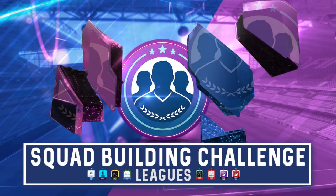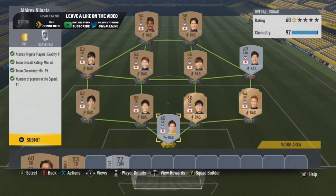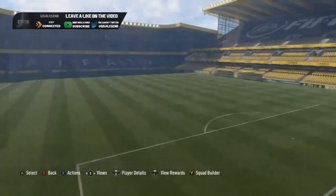First route is Albrecht's Nagata - really easy, 60 overall, 95 chem, and honestly one of the easiest routes. You can get away with just a couple silvers and most bronzes as well. It's 500 coins and a silver pack so not the best rewards, but it's relatively cheap - about 3k to do this route, so not too bad.